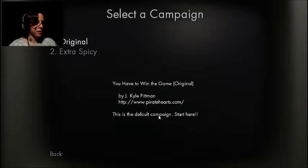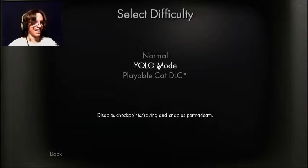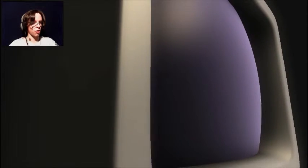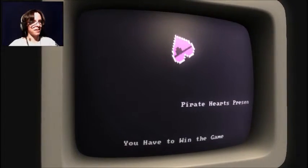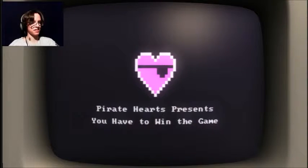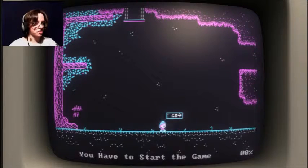Select a campaign. Original — this is the default campaign, start here. YOLO mode. That's funny. Normal — the default difficulty setting. Let's hope normal actually is normal. Oh, I love this game already. I love old classic games like this. Pirate Hearts presents You Have to Win the Game. Okay, do I? Oh, this looks cool.